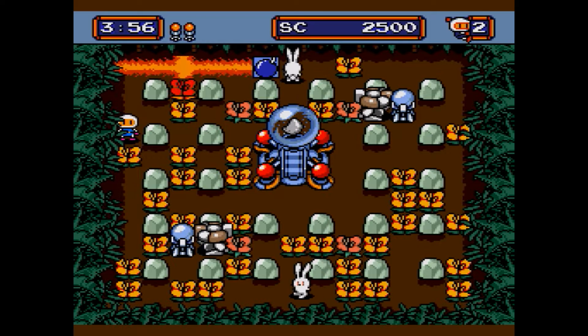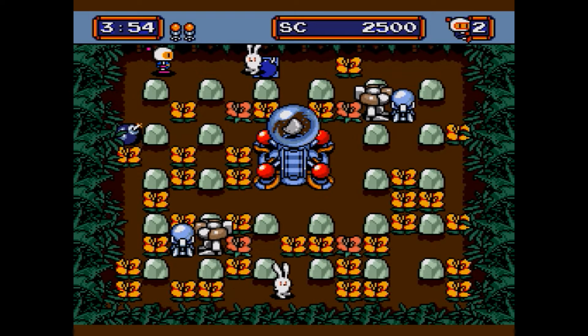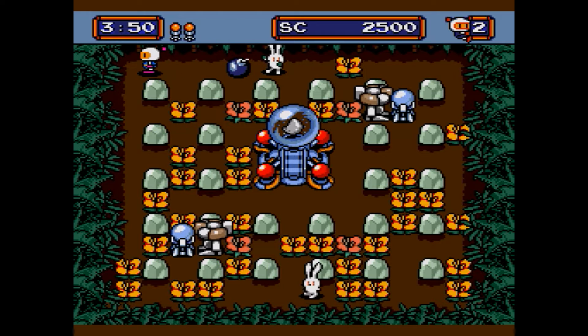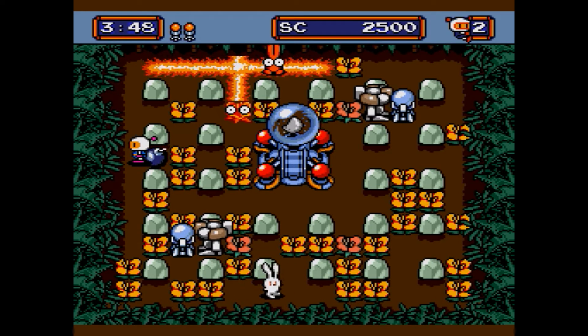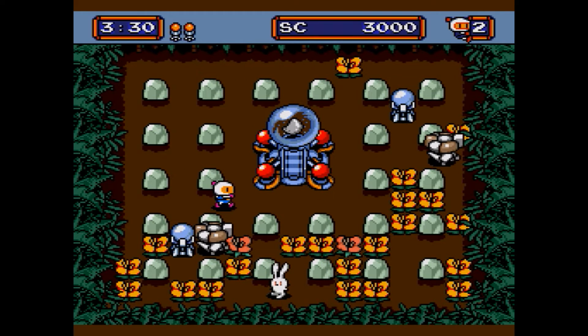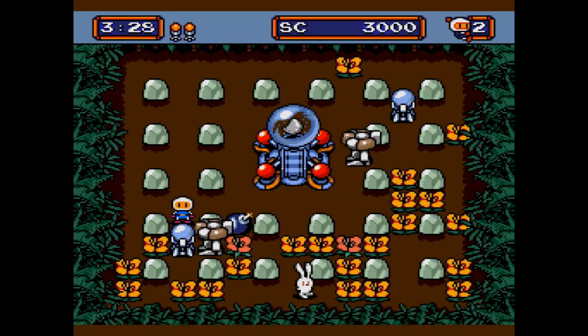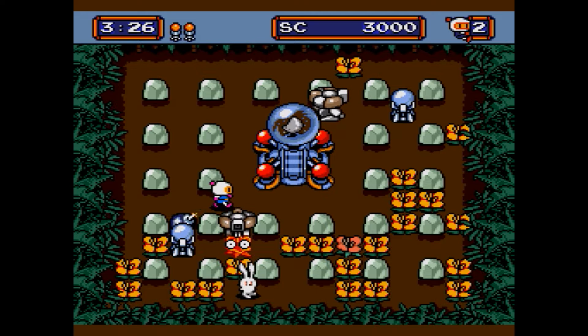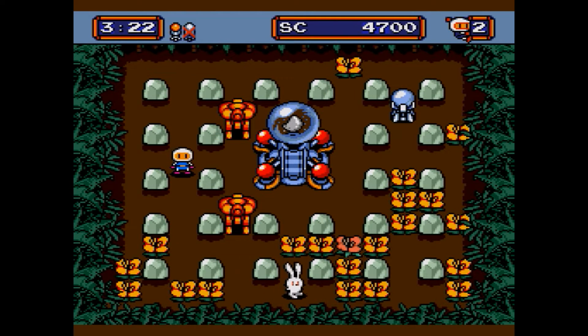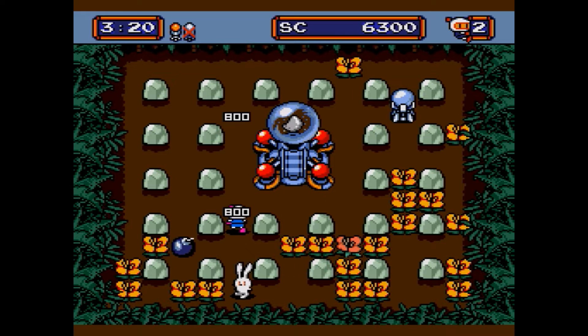Let's have another go at that without killing myself this time. How did I die on the first stage? That rabbit's close to that bomb — take this, Mr. Rabbit, as punishment for not giving me any Easter eggs this year. Let's put a bomb here to get to that walker. There we go — trap him in. Absolutely trapped. Got a turn there — what a shot with the bombs.